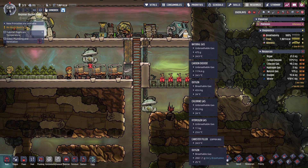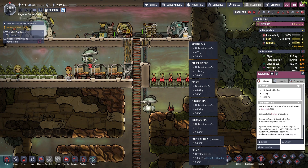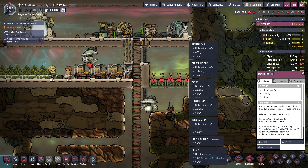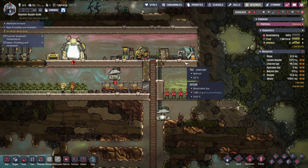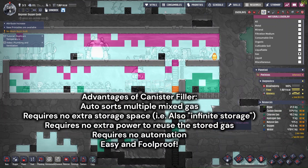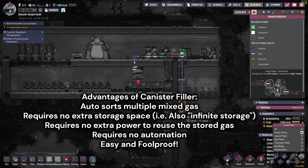It is very simple to use the canister filler, but it has a lot of advantages over other popular designs for gas management. It does not cost additional power to sort or store the gas, it automatically sorts different gases into separate bottles, and it is foolproof — even when there are multiple or unexpected gas types or when the gas pipes are clogged, nothing will go wrong.